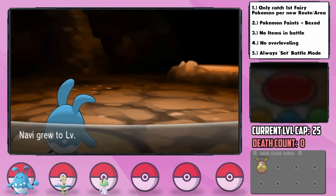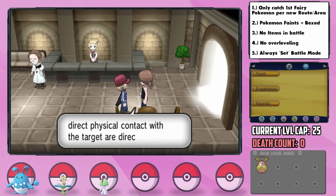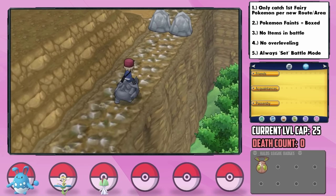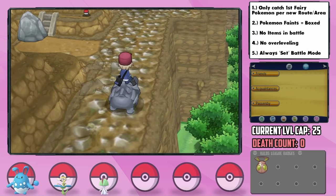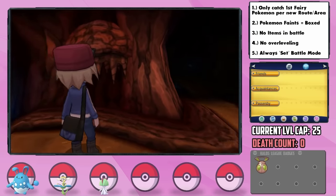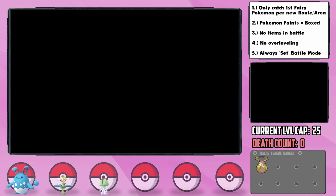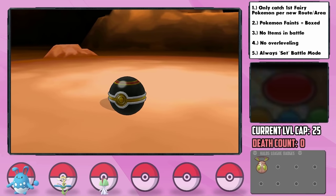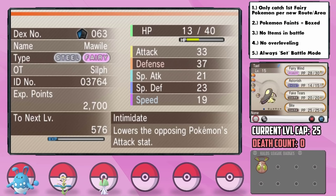Upon reaching level 21, Navi finally learns a physical Water move: Aqua Tail, which should be a huge improvement. Leading into Route 9, we can grab the Rocky Helmet item. Before long we enter the Glittering Cave, where we have another encounter opportunity. Yet another Pokémon retroactively given the Fairy type: Mawile, which also has Intimidate. We catch it successfully and nickname her Tail. Tail has a Relaxed nature, plus Defense and minus Speed — not bad, since we won't be outspeeding much anyway.